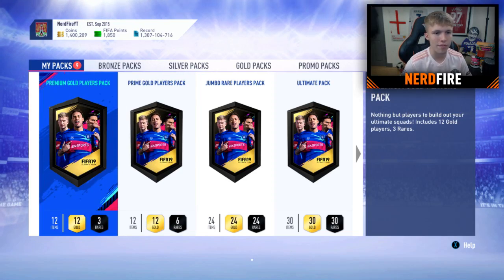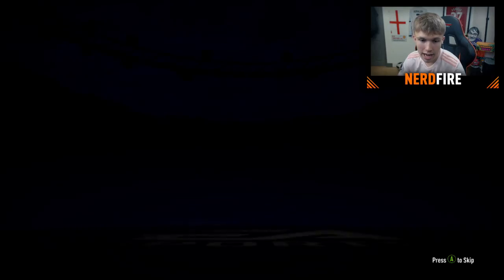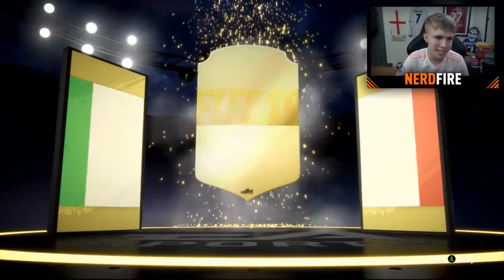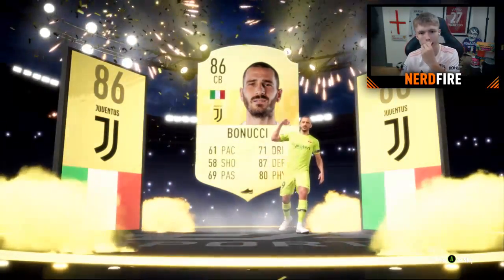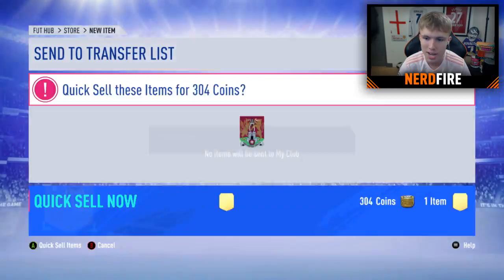Premium Gold Players Pack next - can we get a walkout? It is a walkout! Is it going to be a special card? Of course it's a normal gold. It's Italian, it's a centre-back - is that Chiellini? It's Bonucci. First walkout of the day - 86 Bonucci. At least we've had a walkout, sadly it wasn't one of the re-released special cards, but it's all good.